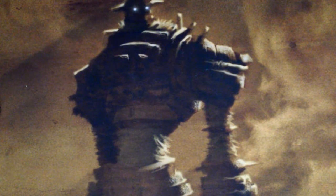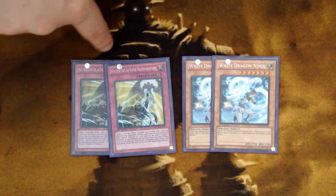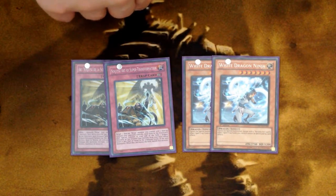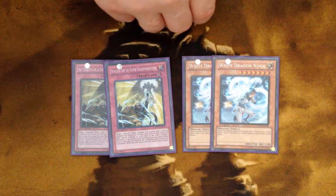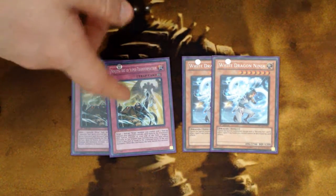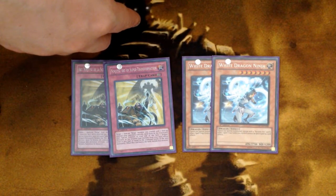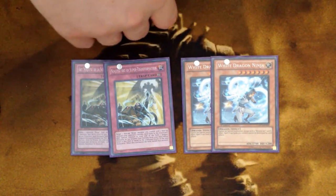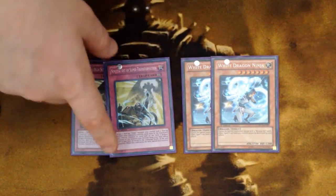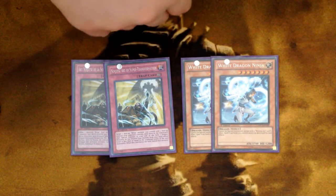Now let's head into the explanation portion. The two White Dragon Ninjas and the two Super Transformations are an interruption play. Every Ninjitsu card is searchable with Hanzo, so it's easy to set up. Super Transformation lets you target a Ninja Monster you control and a monster your opponent controls, send them both to the grave. If their levels equal 7, you can bring out White Dragon Ninja, who has a continuous effect preventing your Spell and Trap cards from being destroyed by card effects. So it interrupts your opponent, removes one of their monsters, and brings out one of yours — they go minus for little to no reason. Great monster removal.